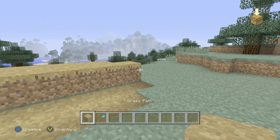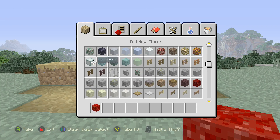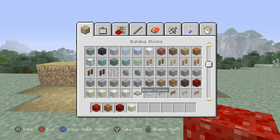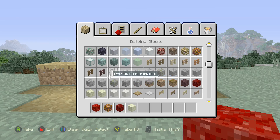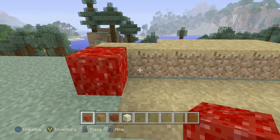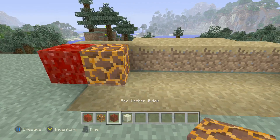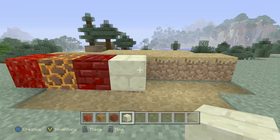So what else did they add in this update? We got the nether wart block, that's pretty cool. We also got red nether brick and the magma block. We also got end stone brick. So the new blocks we got are: the nether wart block, the magma block, the red nether brick, and end stone. I like this block — it's kind of like clay but it's not clay, kind of like quartz but it looks a lot cooler.